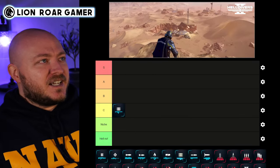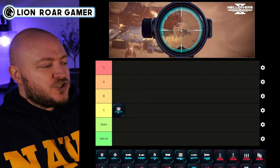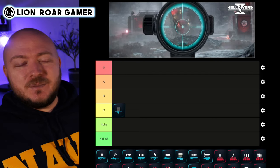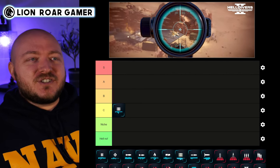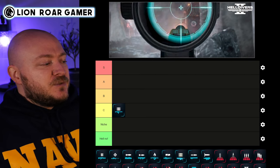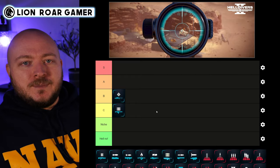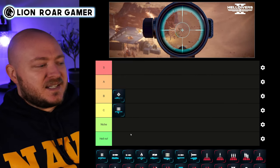Next up is the Anti-Material Rifle — this is a really good long range option, and in Helldivers 2 there aren't a ton of great long range weapons. I tend to be a player who likes to hang back and pick off opponents, so I like this one a lot. I'm going to rank it at B tier. It's not great if you're getting swarmed or in close combat, which happens a lot — as much as you try to keep your distance, it's just impossible.